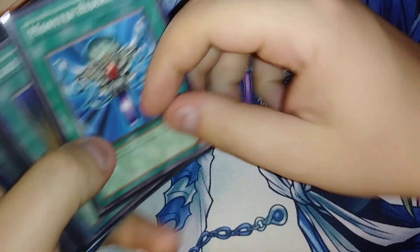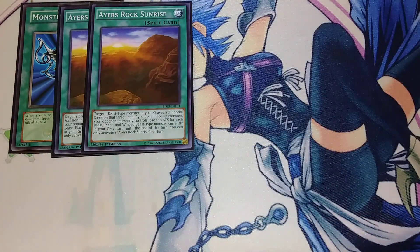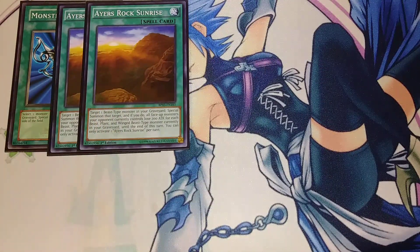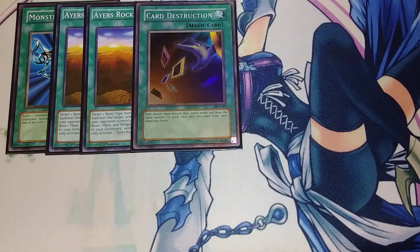For the spells, we're playing three copies of Ayer's Rock Sunrise. Ayer's Rock Sunrise lets you target a beast monster in your graveyard and special summon it. The majority of your monsters are beasts anyway, though some are fiends, so something to watch out for. But this card is really good to just get your monsters out from the graveyard and get extensions to your plays.